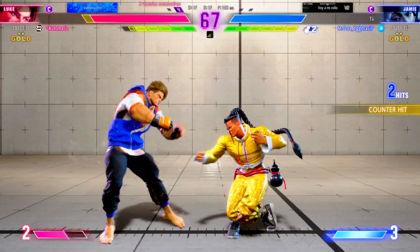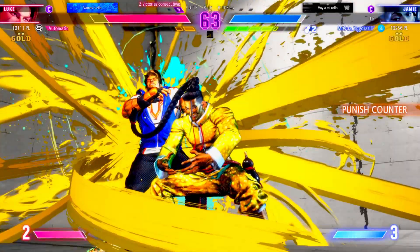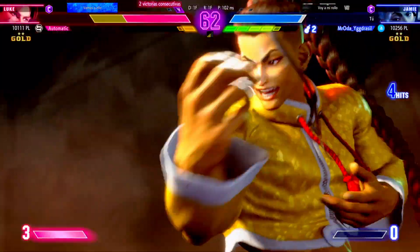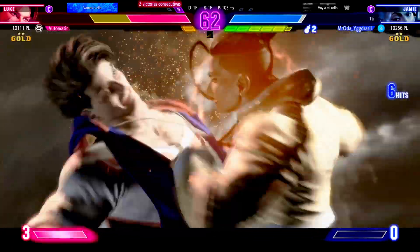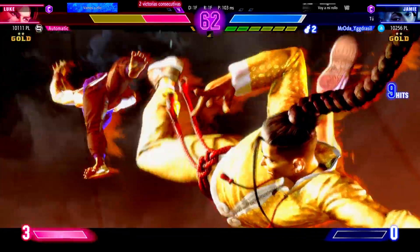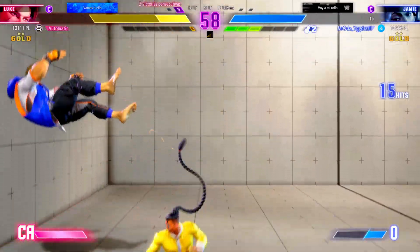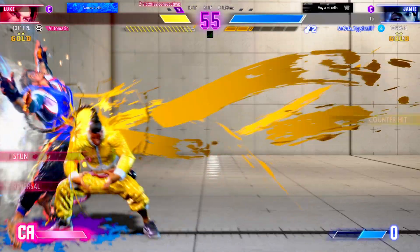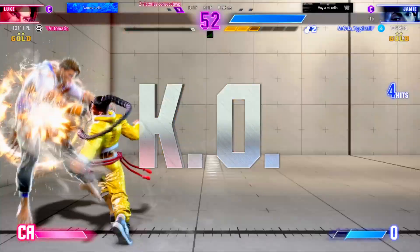Rising Uppercut. Brushes that off and keeps going. It's a good spot to use the super. Lands the Getsuga Saiho. Going for that juicy, juicy damage. Good instincts to spend resources while they have them to tack on more damage. Experiencing burnout. Doesn't let up and gets the stun. This closes it out.